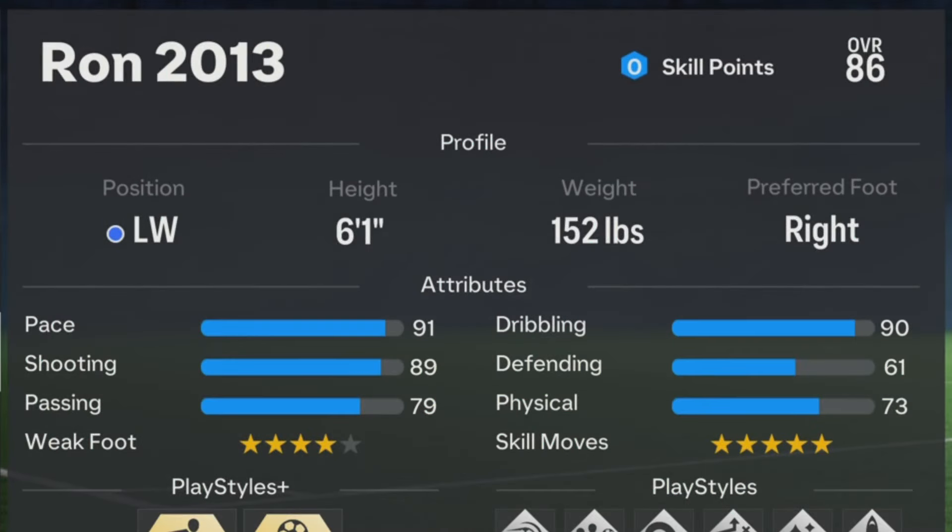For the profile, for the position make sure it's set to right winger or left winger. For the height — I know the current Ronaldo on FIFA is six foot two, but I did check the height on FIFA 15 and Ronaldo in FIFA 15 was six foot one — so make sure to make him six foot one. For the weight make sure it's 152 pounds. For the preferred foot, Ronaldo in real life is right-footed, so make sure to set that. That's it for the profile.